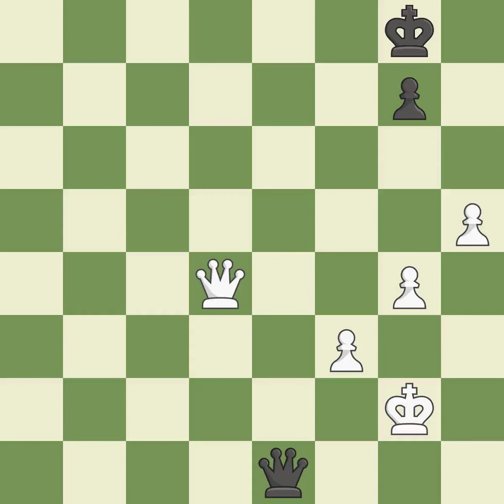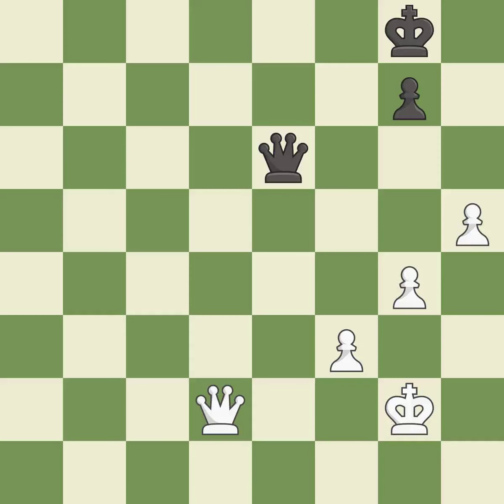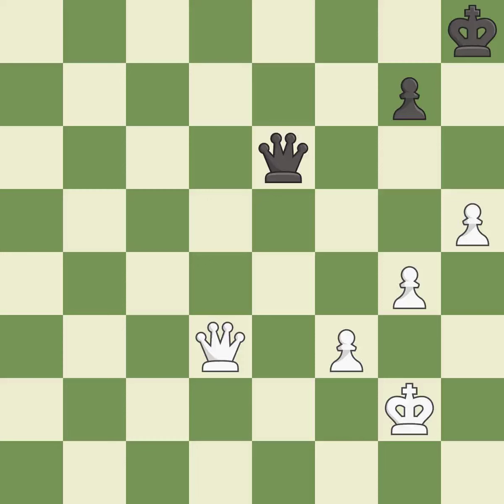The queen is now on a square that is more secure. A powerful play — among the best actions. That's a decent move. It's all right. Perfectly on point. What I would have advised is that. This defends the attacked pawn. That is a logical response. This enables the adversary to remove the king from the rear rank and activate it; it is incorrect.